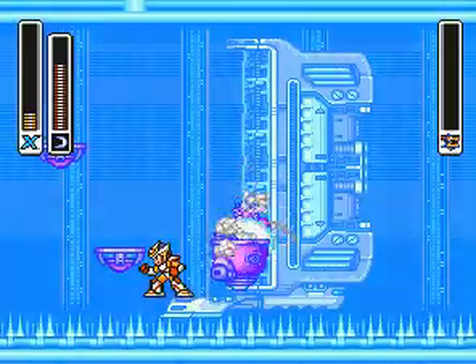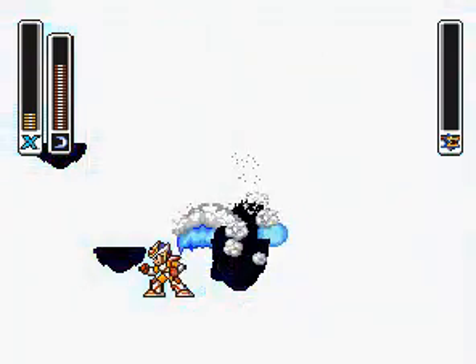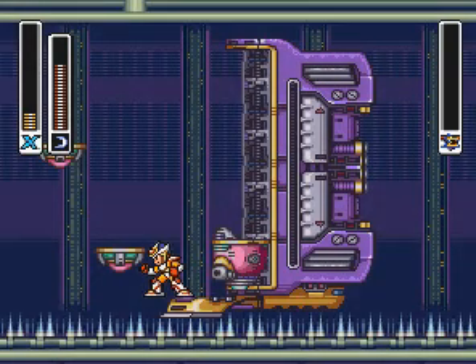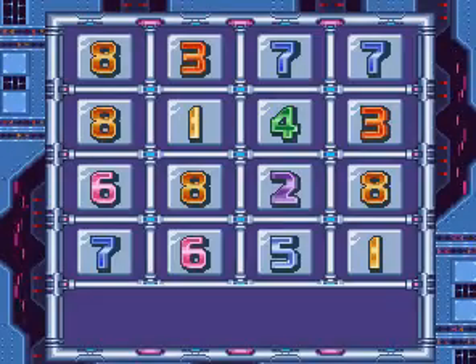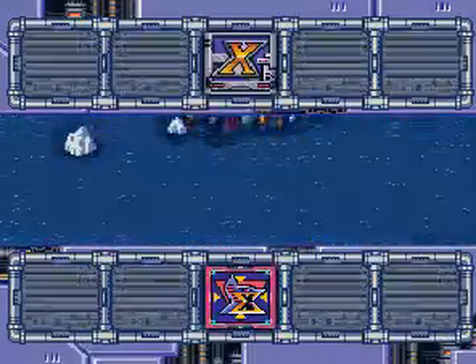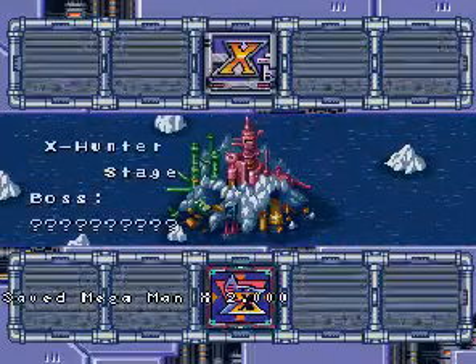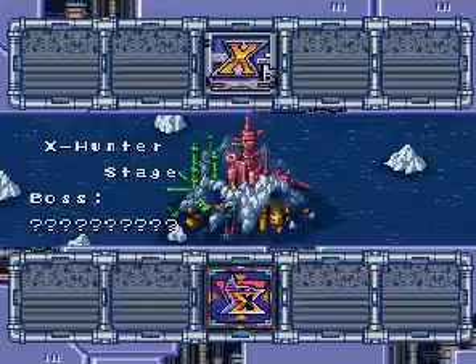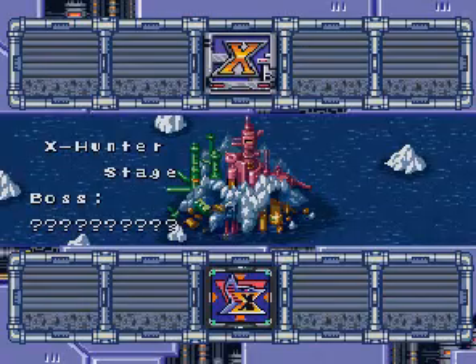And your turn to die now. Next up we will want the magnet mine, and then we move on to Sigma who is linked to the sonic slicer and then strike chain in that order. Again that means jack shit. Unfortunately I'm gonna have to pause the video one more time - sorry about this guys, but at least you got it safe stated. I'll be right back. Alright I'm back, let's continue on storming Sigma's castle.